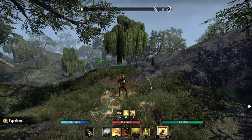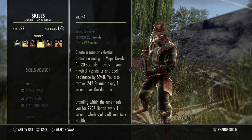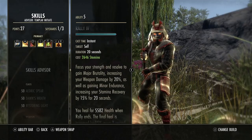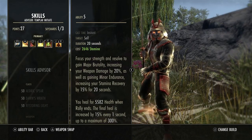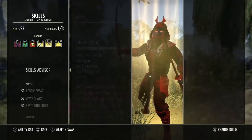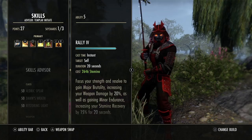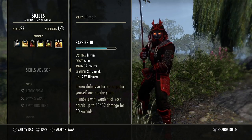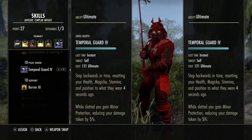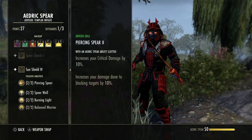Rally is a no-brainer — gives us weapon damage, Minor Endurance, procs our Vatron whenever we hit Rally in combat. We hit stamina skills and we proc those five stacks of Vatron giving even more weapon damage on top of that, plus Rally gives more weapon damage on top of that. For the back bar ultimate, we have Barrier. You could use anything here — Templar Guard isn't really worth it since we already get Minor Protection from jabs. We could use Dawn Breaker back there for a little more weapon damage and healing.